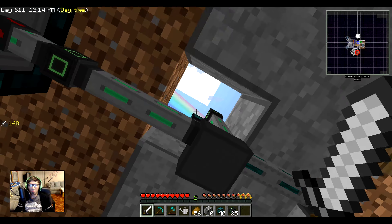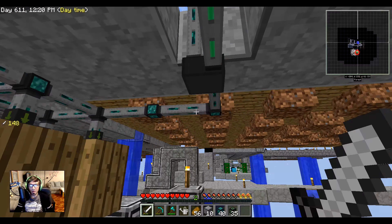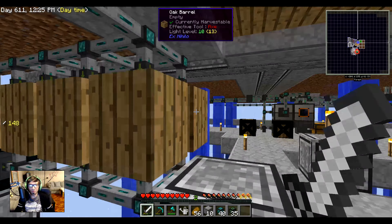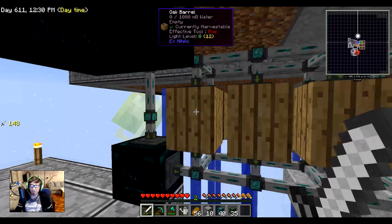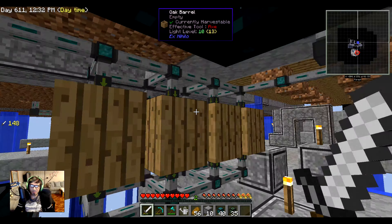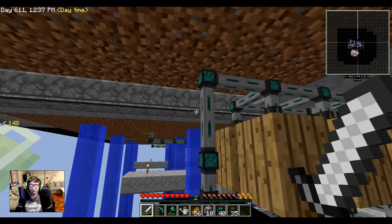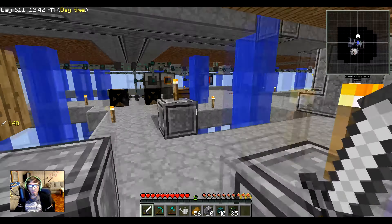I have it set up so that items are going to be pulled out and taken over to these oak barrels, where it'll generate tons of dirt for me because it'll be grabbing saplings and stuff like that from the trees. Any extra wood will be brought to the tesseract as well.